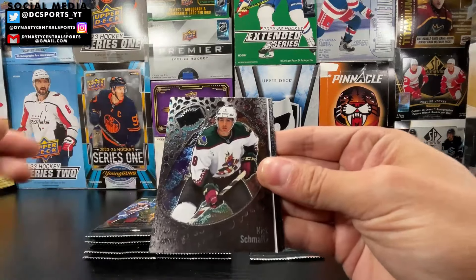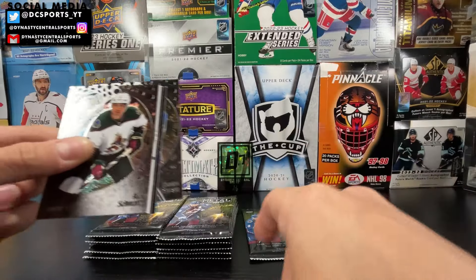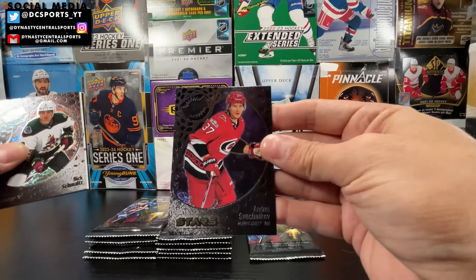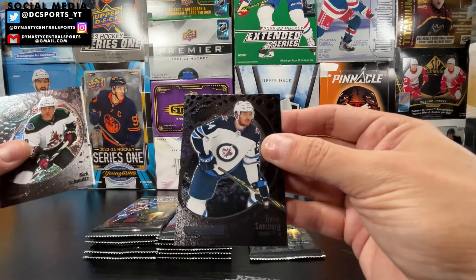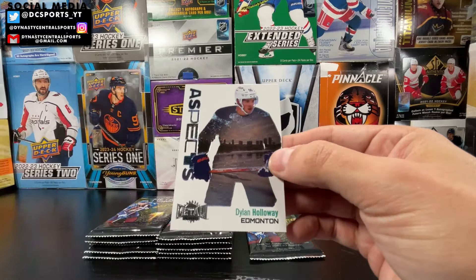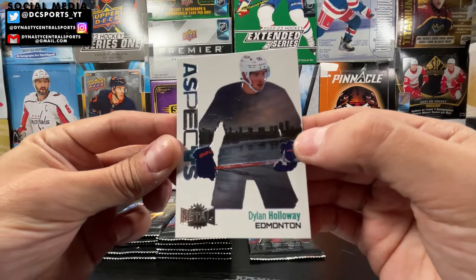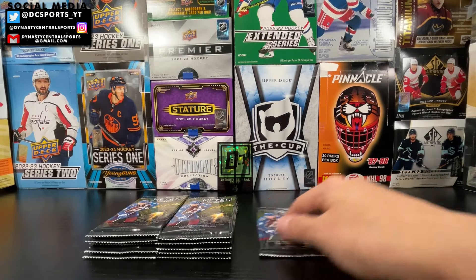And another Aspects coming up. Nick Schmaltz, Noah Dobson, Bowen Byram, Andrei Svechnikov, rookie of Dylan Sandberg, and Aspects of Dylan Holloway — rookie Dylan Holloway Aspects, snowy bridge. So far two Flash the Glove, two Aspects. Let's go — last pack of this first stack.